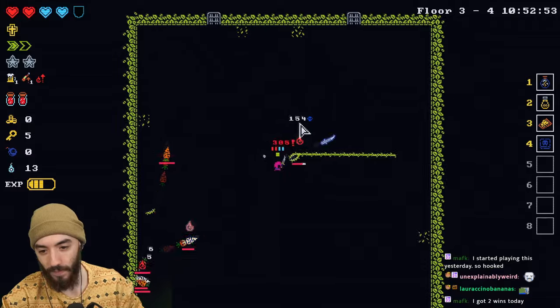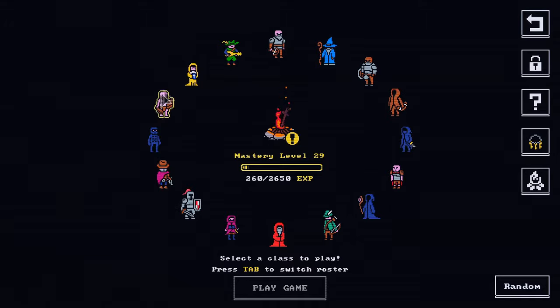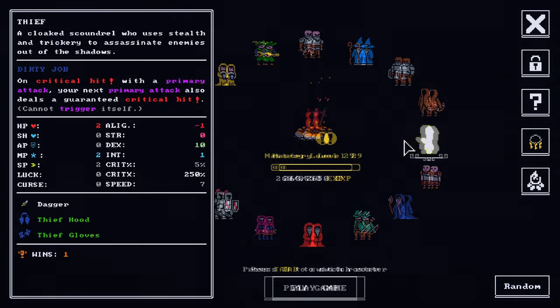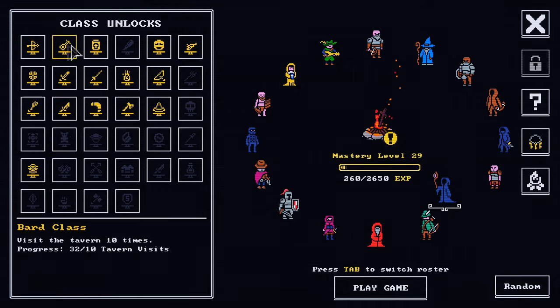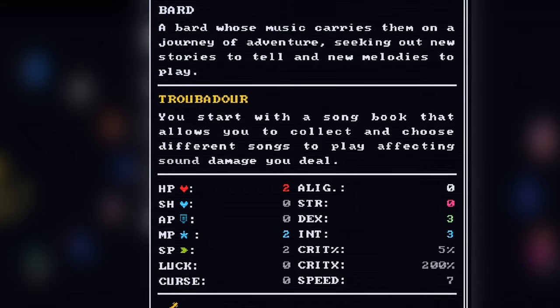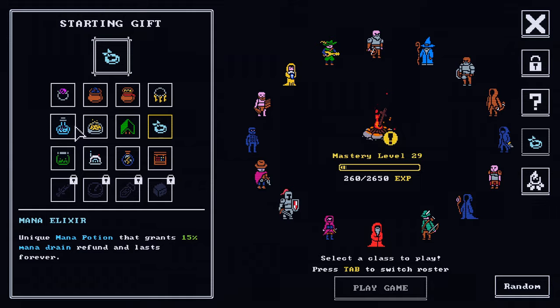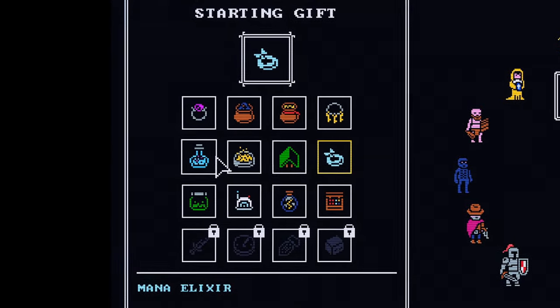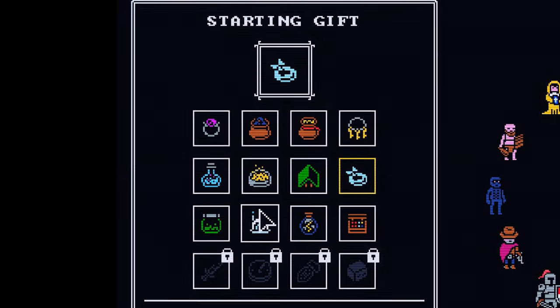The first and biggest thing to talk about is the variety inside and outside of a run. The game has 35 total characters, all of which need to be unlocked, and about half of them are very easy to unlock. With how many characters there are, you'll never have a stale run as every character is strong in different areas with strength, dexterity, and intelligence. And you also have a free item you're able to take before starting the run, whether it be keys, bombs, or a storm in a bottle — and there's obviously a lot more.